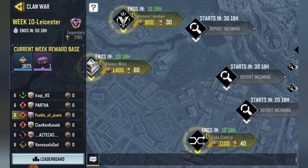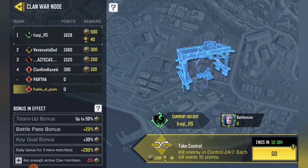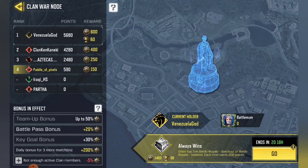The first one is Hard Point Takedown — kill enemies in ranked or normal Hardpoint, each kill earns eight points. The second one is Take Control — kill enemies in Control 24/7, each kill earns 10 points.